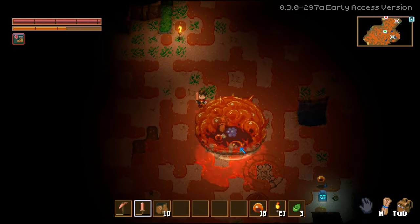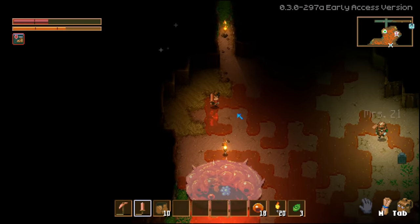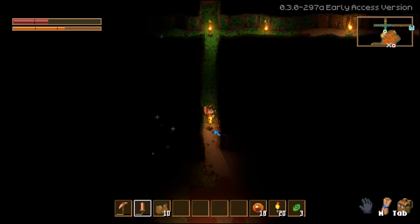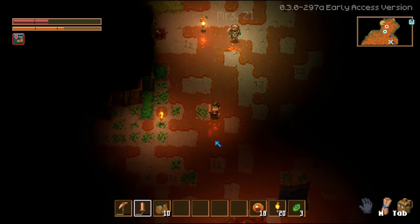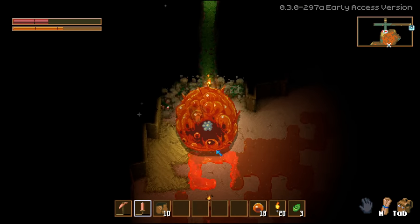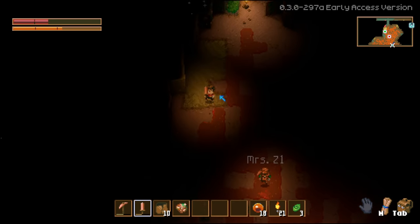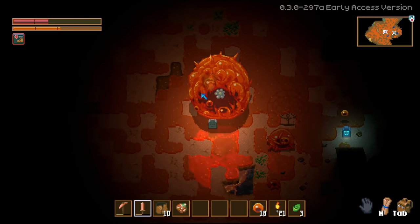What if we made a hallway for him to follow us down, so we could just keep going one direction and not be stuck on the slime? We need to make sure he stays in aggro range though - so he doesn't reset. He doesn't want to stay in aggro range. I'm almost dead. I died.